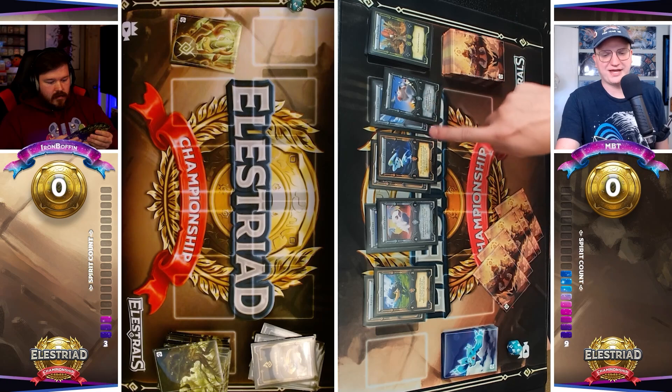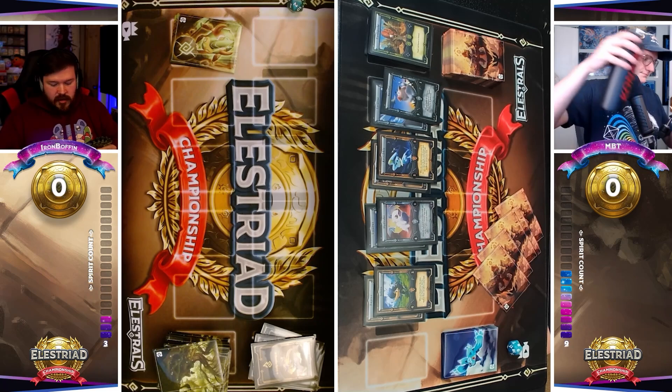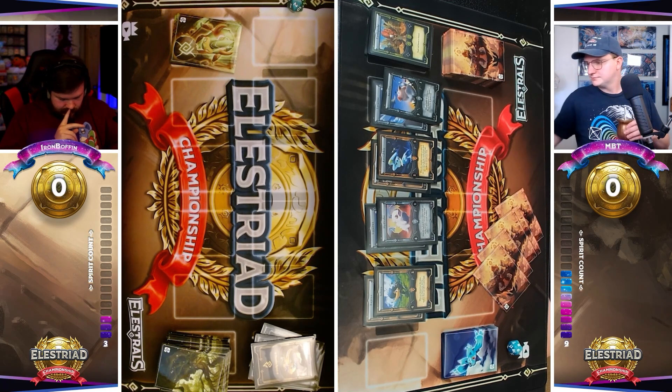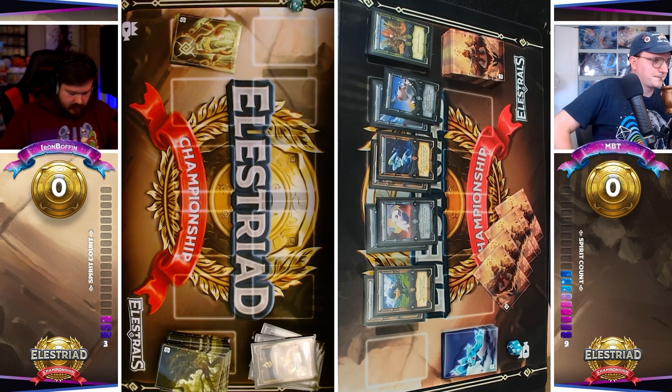I'm not trying to bash on Boffin — this is just me trying to be constructive and help people play. Generally I would say if you're going to utilize Artifacts in Elestrals, you're going to want to make sure that you can get the most out of them, and that's going to be like a mid-game board state, or if you just don't want to get kind of steamrolled early on. But let's listen in for the final few plays of this clash.